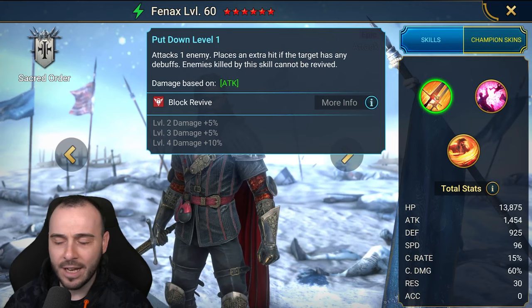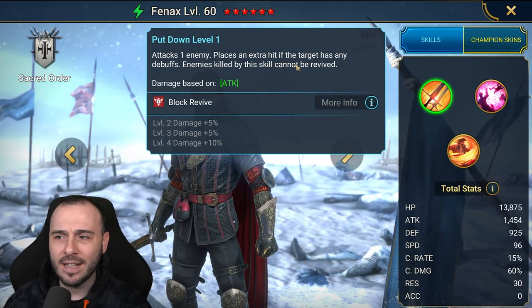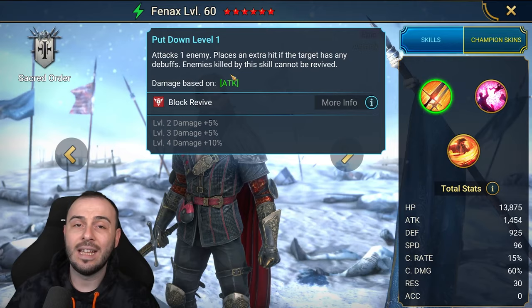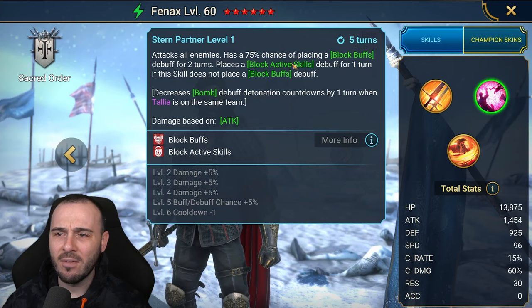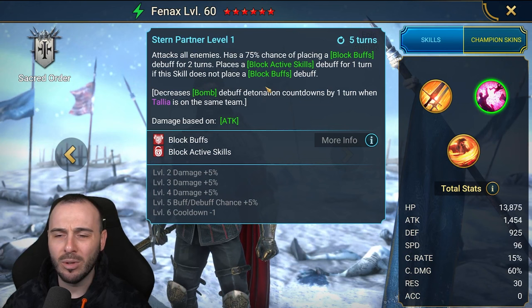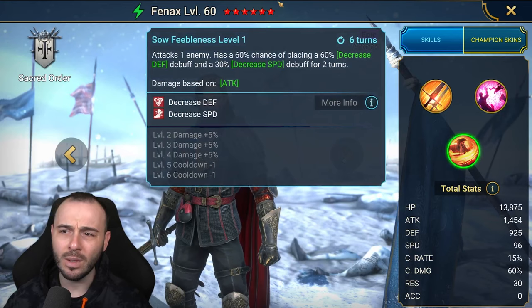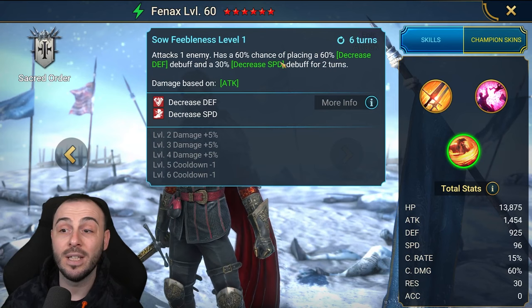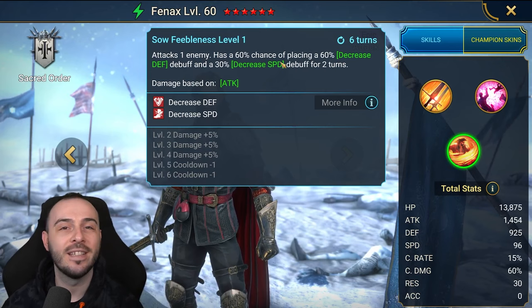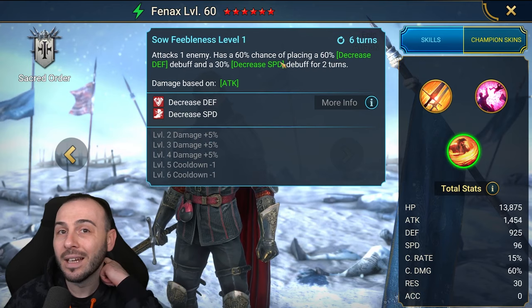You don't even need to use the A3 or the A2. He attacks an enemy and places an extra hit if the target has any debuffs. Enemies killed by this skill cannot be revived. He does have multiple skills that honestly deserve a bit of a buff — 80% chance to put block buffs would be nice at 100%, and it's on a 4-10 cooldown. What I'd like to see is this skill going on a 3-10 cooldown with a 100% chance to land defense down and decrease speed. That would make him so powerful for Clan Boss and you'd be able to run him on a double Manitur comp or a Barreater and get insane value out of this champion.